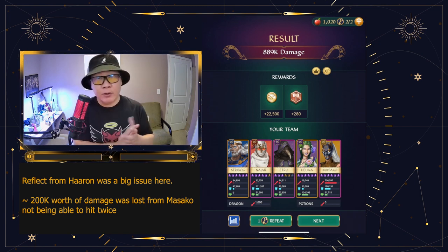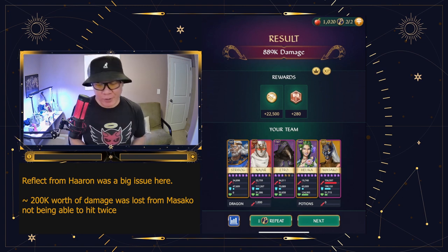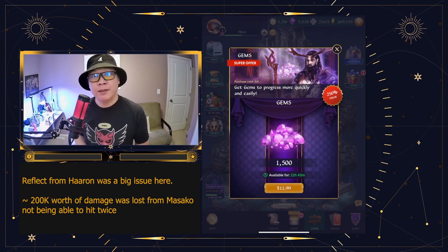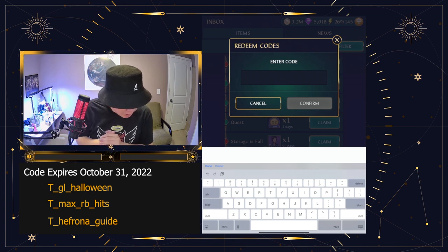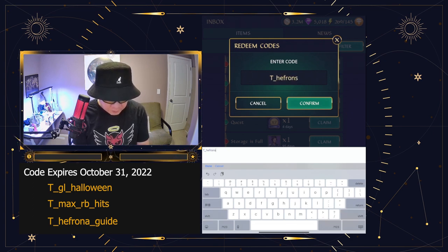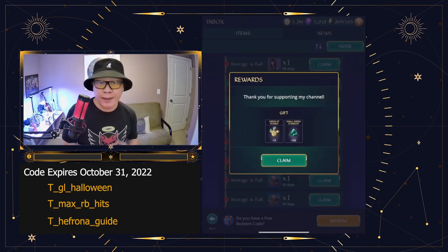So that is the way you want to play against Haran. I think I could have pushed this to over 1 million easily if I didn't have the reflect still on the boss — that was the unfortunate part. I wish I could have shown you me getting over a million on Haran, but hopefully this helps you out. We're going to go ahead and get our last code. The third code is going to be the Hefrana guide. With that code, you're going to get yourself some green dust and also some green dummies.